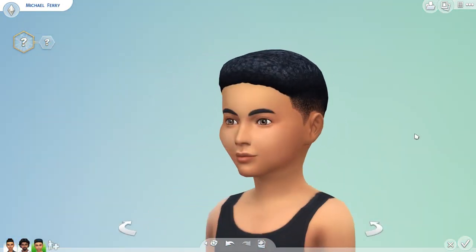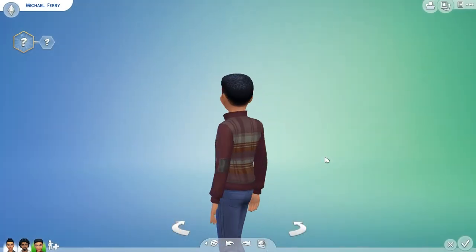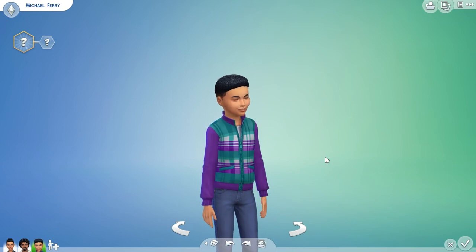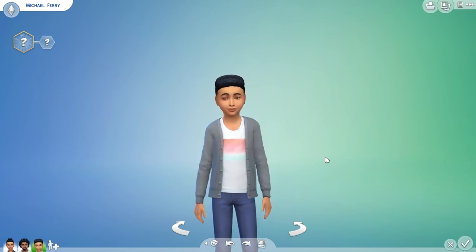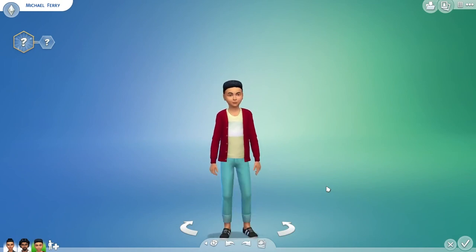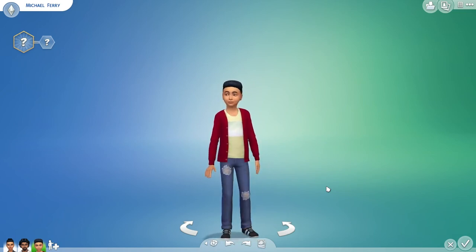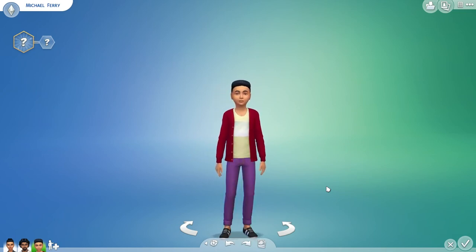Now moving on to the children, starting off with a boy. They have one new hairstyle, a pair of earrings, two pairs of glasses, and two necklaces — all of these accessory items are available for girls as well. There are also two new shirts: a plaid jacket which comes in a nice variety of colors, and this cardigan outfit which I really do like and is also available for girls. There are four new bottoms: rolled up jeans, a ripped pair of jeans, a pair of skinny jeans in nice bright colors, and a pair that's pretty similar but just rolled up slightly.